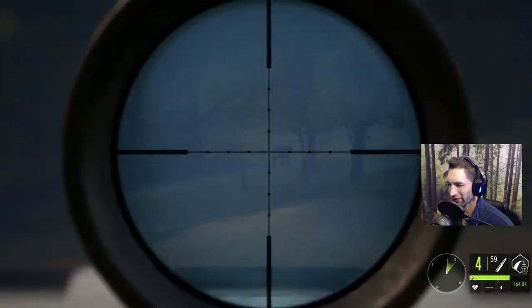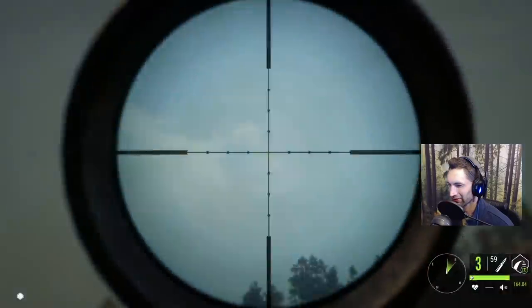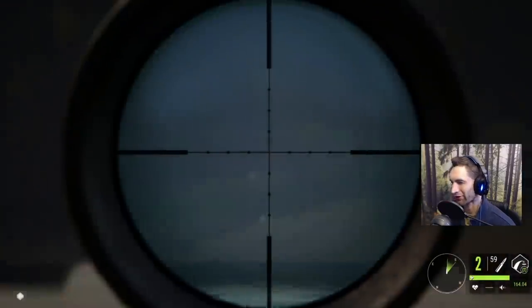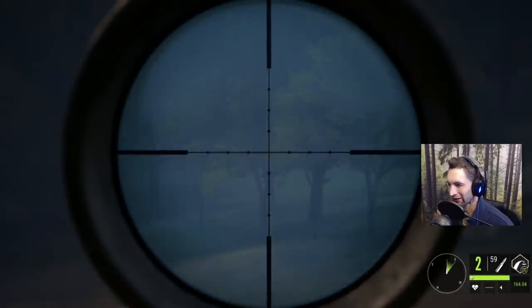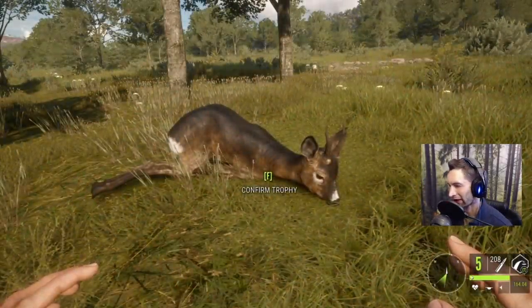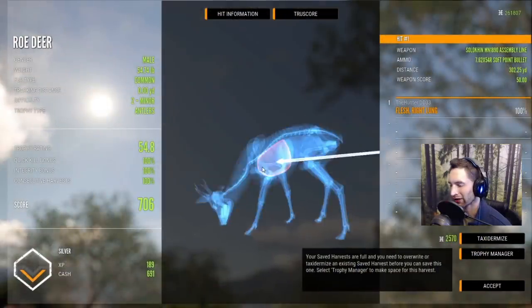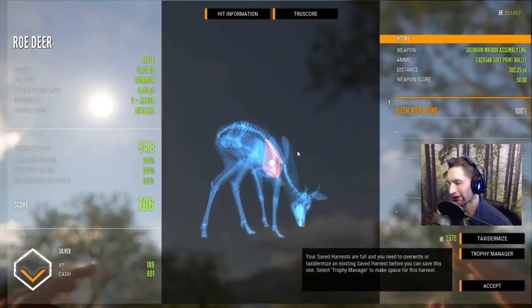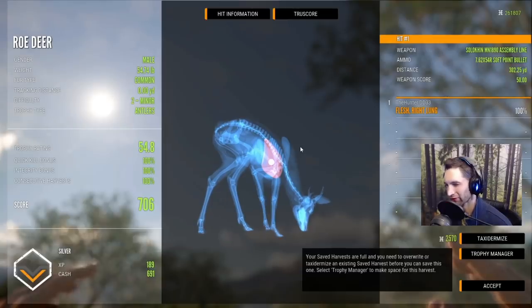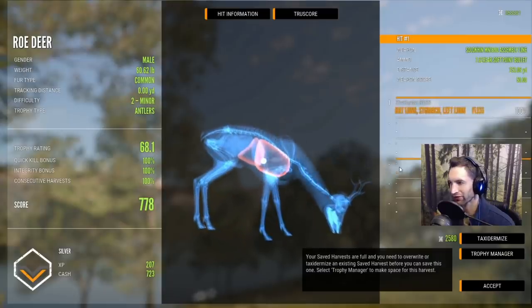I saw a red deer over here — that's him right there. It looked good but I think we held just a little bit too high, so we probably only got a single lung, and now I don't see him anymore. Here's our first roe deer at about 310 yards out — decent sized, maybe not 700 score, we got a right lung at 302 yards. Our other roe: double lung liver stomach at 253, 778 score.